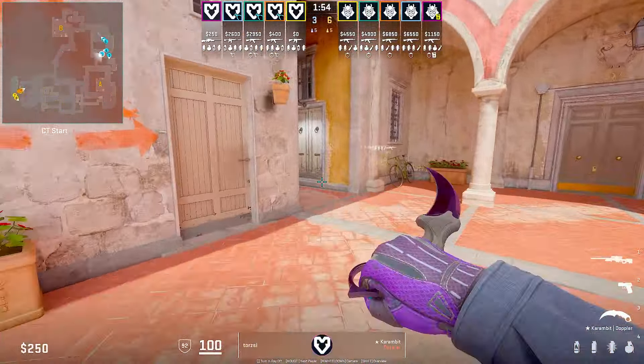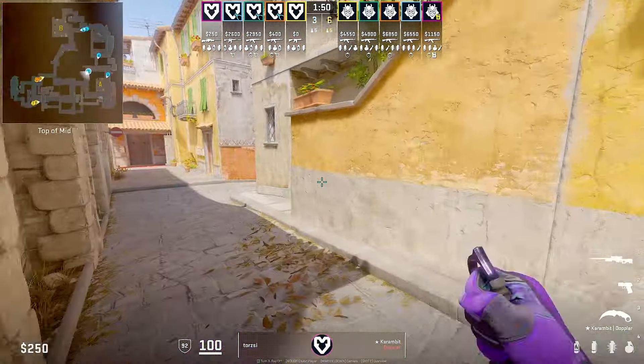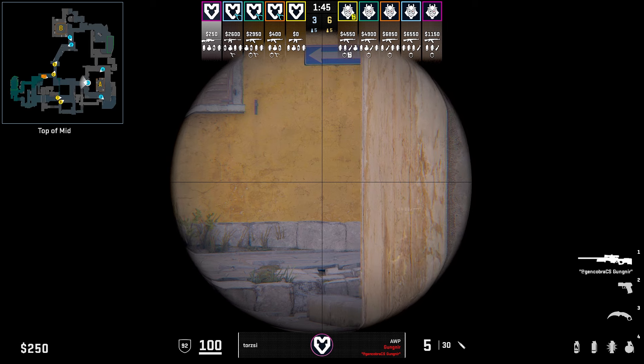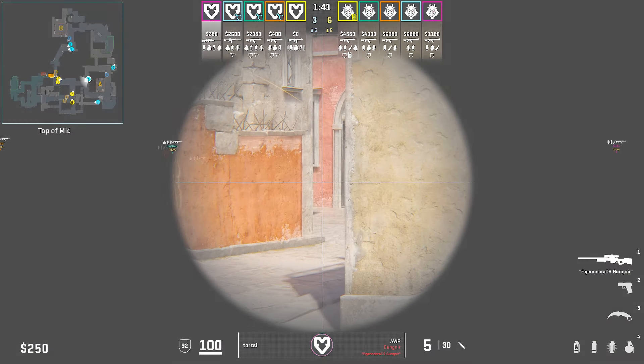If you want to play a little bit safe, you could go for the peek where you catch players swinging out mid. This peek is a little bit more low risk, low reward, as it can be unlikely in higher tier gameplay that someone just swings out mid, but it is possible. If you are doing this peek, you do need to be careful, as players running up second mid can kill you while you're doing this peek around 1:41.